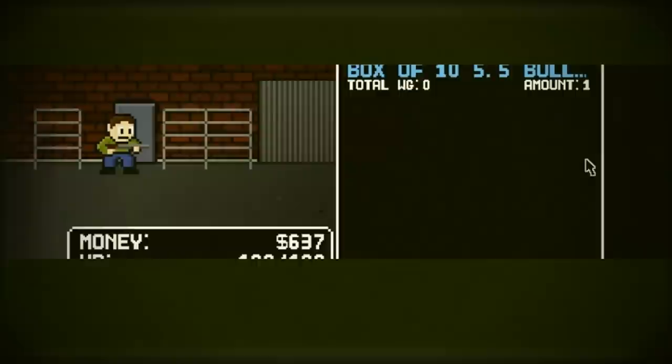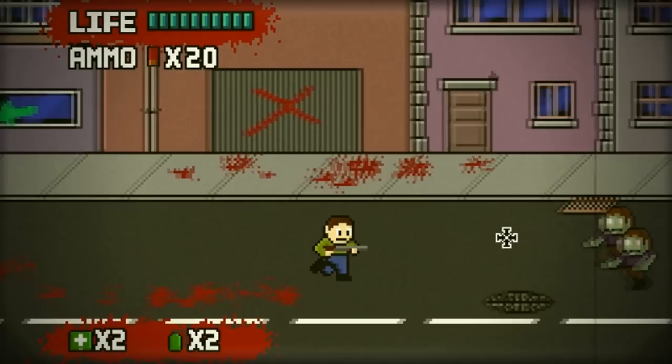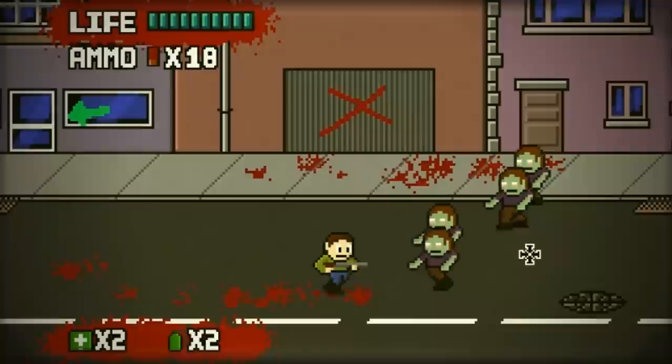I really like the controls in this game — they're a lot easier. Controlling where you aim, how you look back and forth through your cursor, and not just what direction you walk in. So you can run backwards in both directions, because zombies will come at you from both sides. It's just a lot easier to control that way.